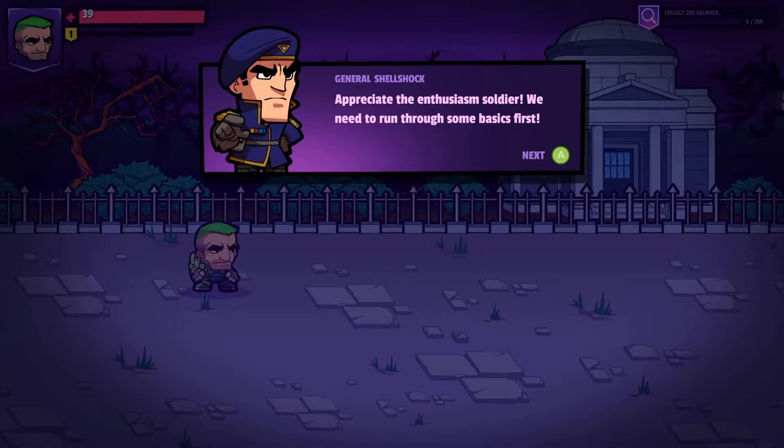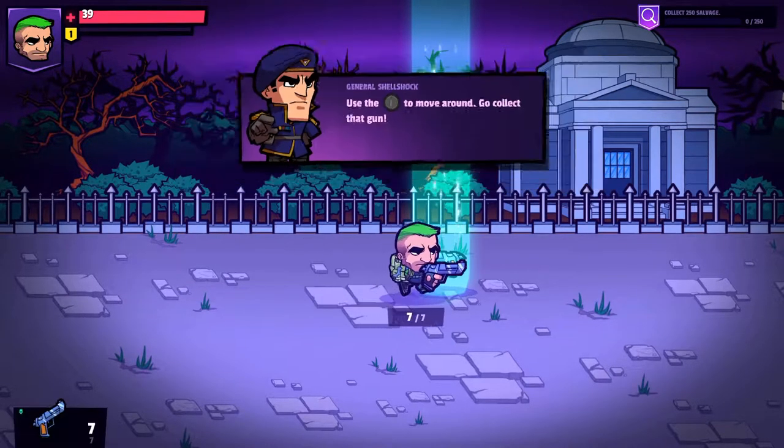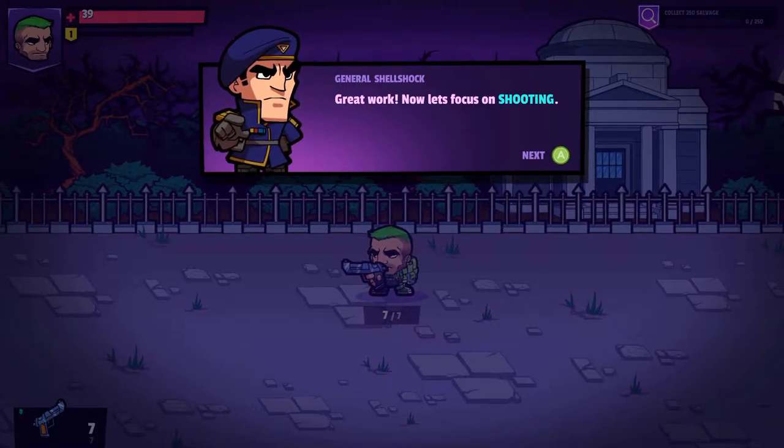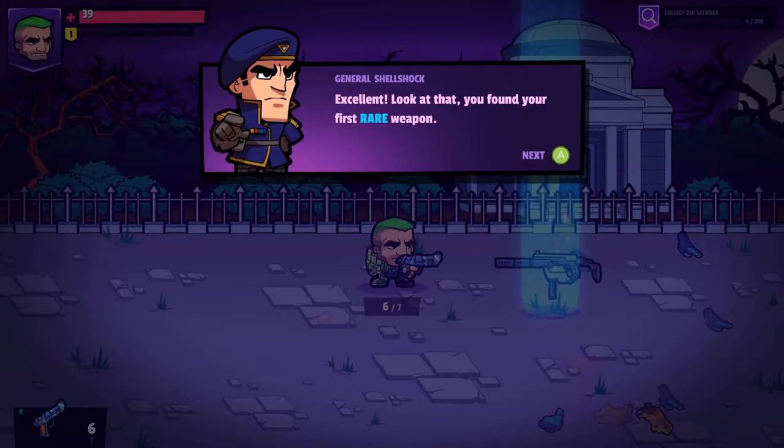Appreciate the enthusiasm, soldier. We need to run through some basics first. Use left stick to move around, go collect that gun. Great work, now let's focus on shooting. Use right trigger to fire your weapon, destroy that steel crate. And it gave me a bigger gun!